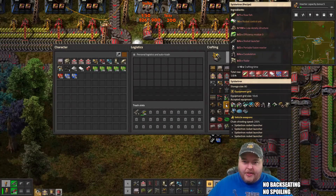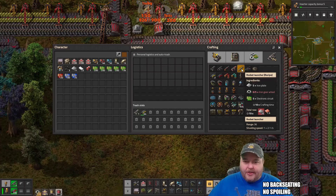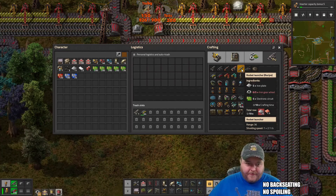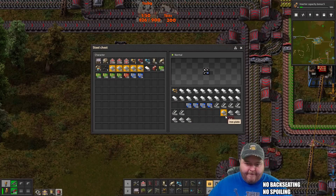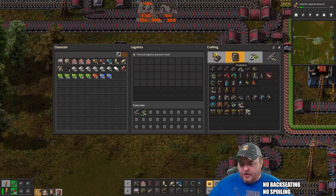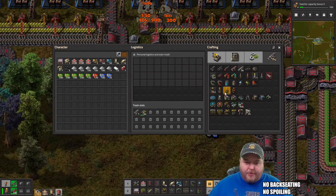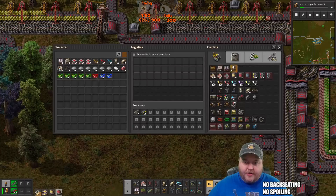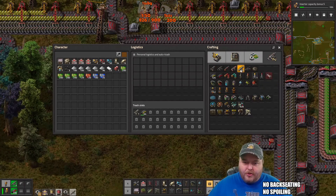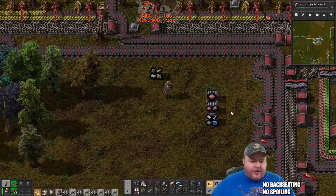We need the rocket launchers — they just need iron plates. One, two, three, four — got four rocket launchers queued up.